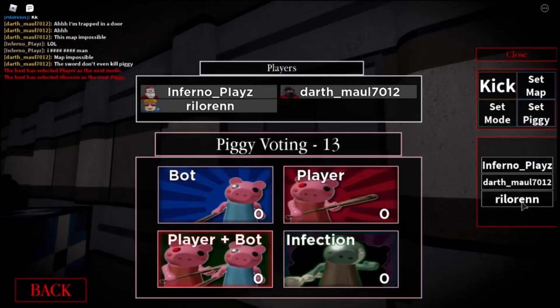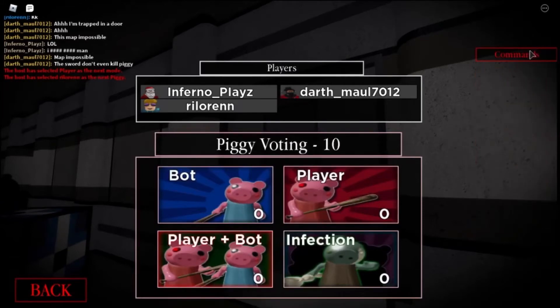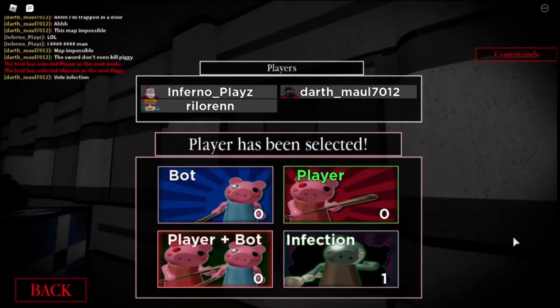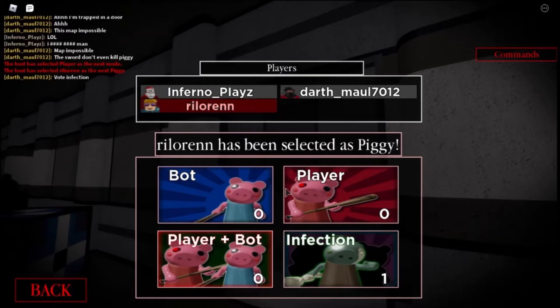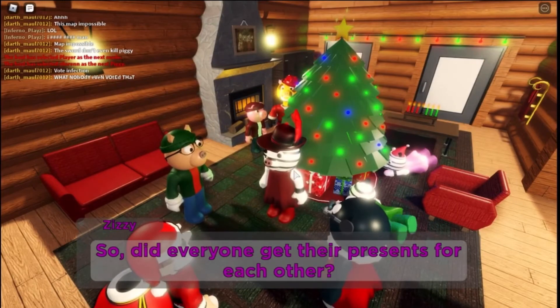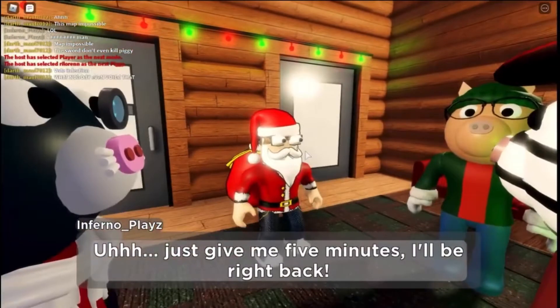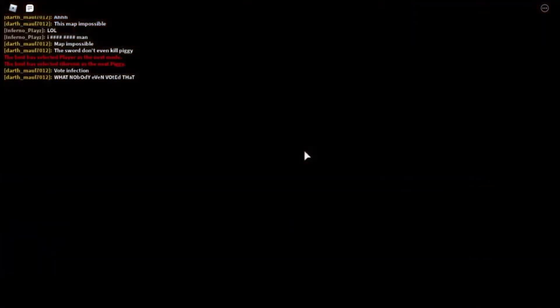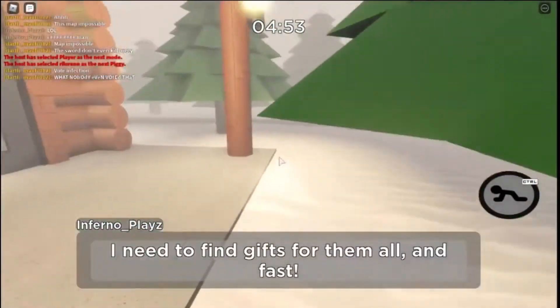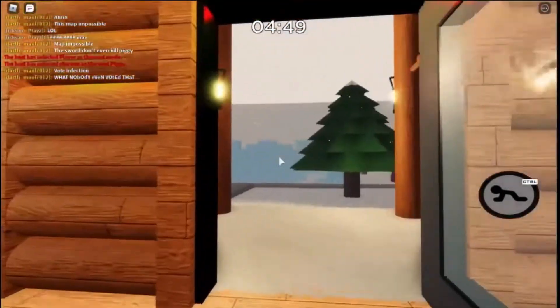I'll get my alt to be the Piggy so we'll easily be able to do this. I don't think the skin in this map is unlockable, but I'm not sure. This is the trap — a snowman trap. I'll show you what it does after we unlock it. I don't think this map is actually canon in the story, because we're in the middle of the infection — we wouldn't be going on holidays somewhere Piggies could just attack us.